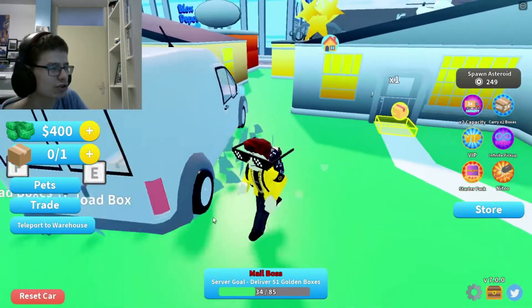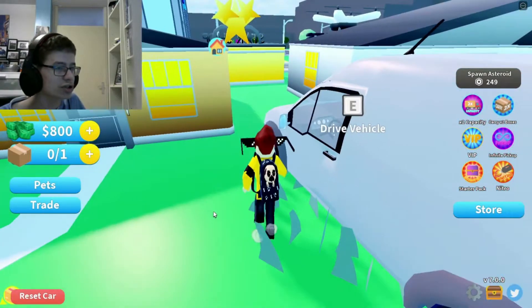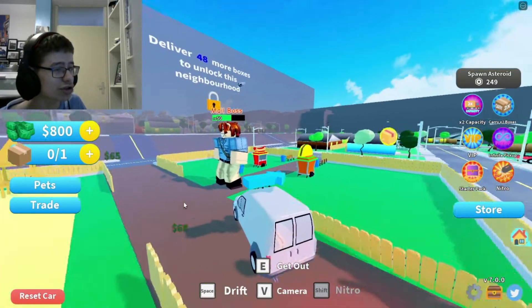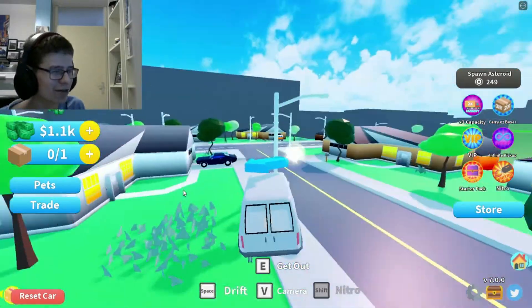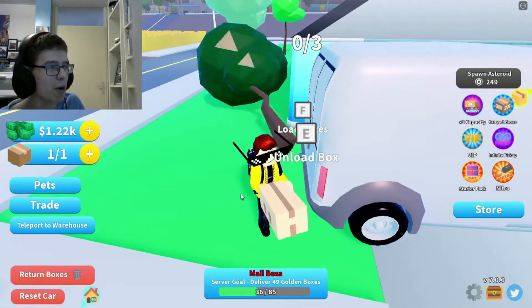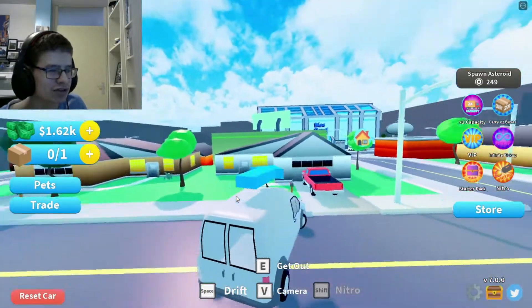So apparently this house needs two boxes. Now we just need to go to the second house. You are such a giant — look, I just drove through a boom! And then we have to unload. I assume we have to go back now to pick up some more packages.